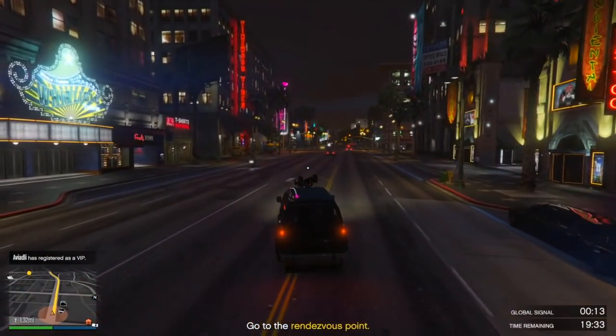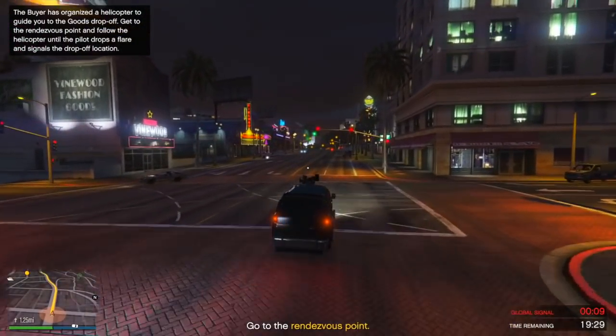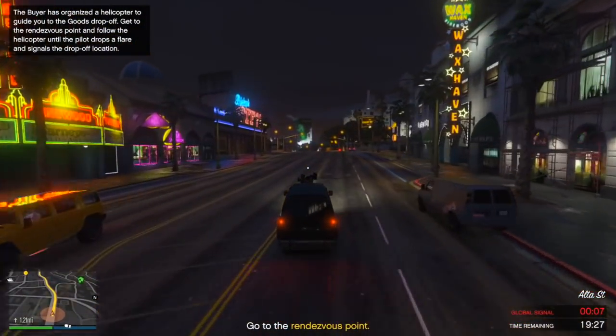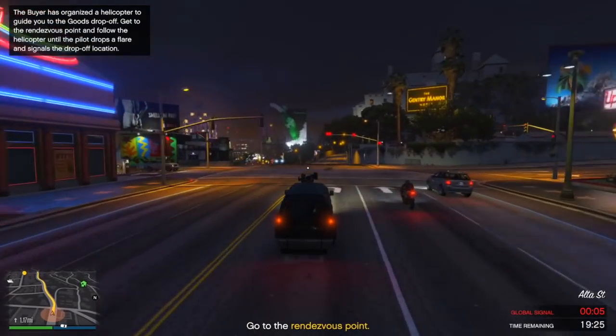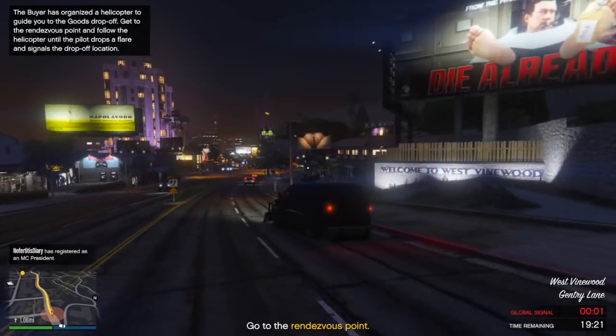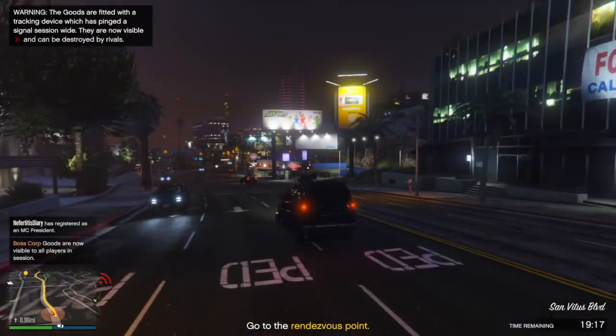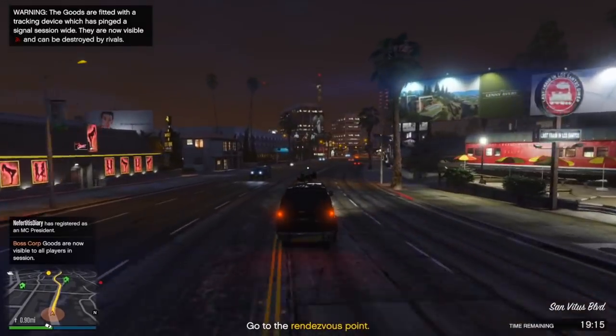Today I'm going to be showing you a cool little trick in which you can get that delivery mission effect in free roam, which is kind of awesome. The way you're going to be doing this is you obviously have to start a nightclub sell mission. Depending on how much cargo you have, you're either going to get a Speedo, a Mule, or a Pounder.